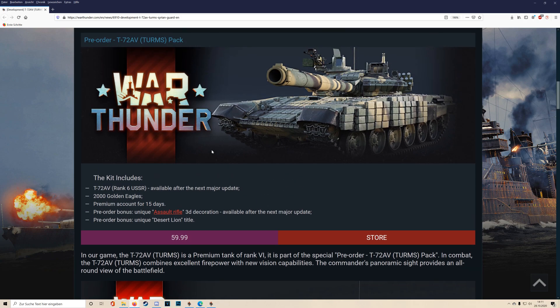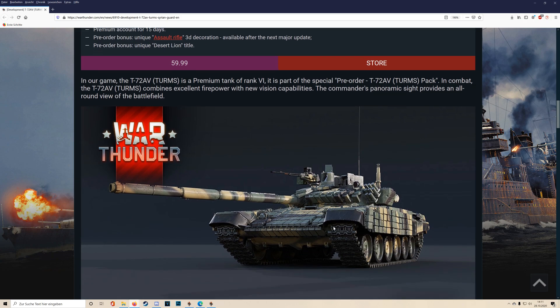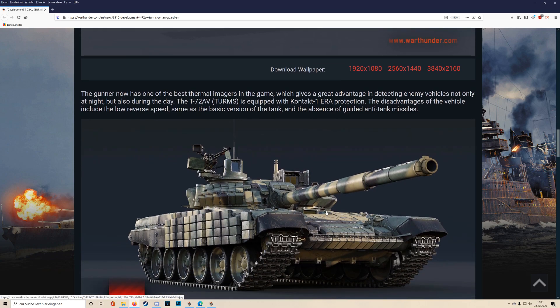It costs a hefty 60 dollars. Whether the tank is good or not, what matters more is its rank — this is a premium Rank 6 tank. It's kind of the replacement for the T55 AM as the top premium tank. It has the very special Soviet look that a lot of high-tier tanks share. If you enjoy that, you can buy it — you'll earn extra Silver Lions and extra RP.